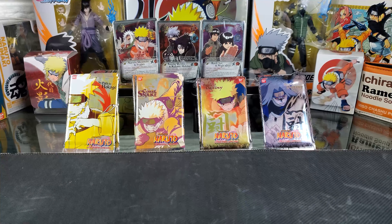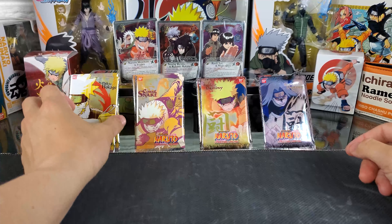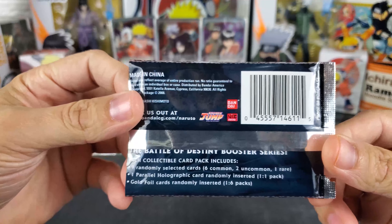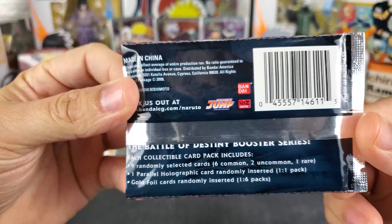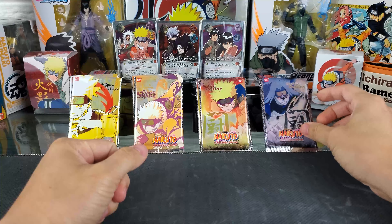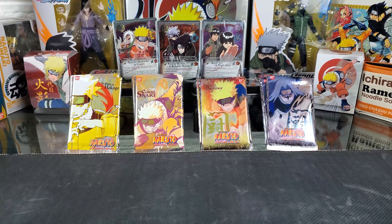I'm going to make my way through each pack, starting from the left with Path to Okage and finishing with Battle of Destiny. Each pack is going to be the same: 10 cards — 6 common, 2 uncommon, 1 rare, and then your holographic card. One in every six packs will be a Gold Foil or Super Rare card. We have 12 packs here, so we should get two Super Rares, but we'll see about that.